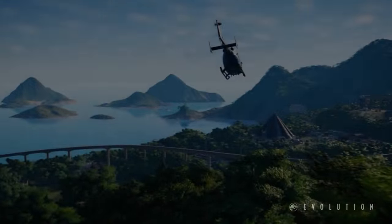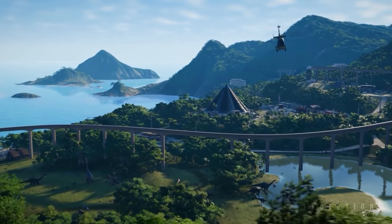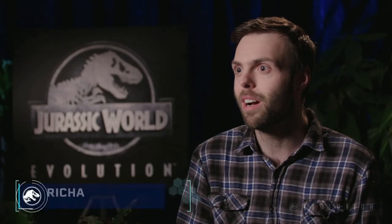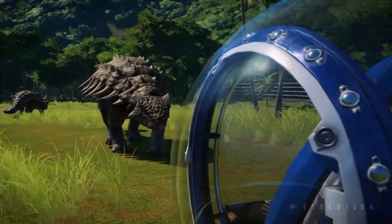One of the things that was important to us was to make sure that we were authentic to the films. You're going to be approaching these islands and it's the beautiful, iconic shot that you recognise from the films, as the helicopter comes into this tropical paradise where the whole game takes place. They're all amazing, they're all iconic, and they're so beautiful. It's great to be on these islands that you've seen in films and now get to see them in such detail and depth in the game.